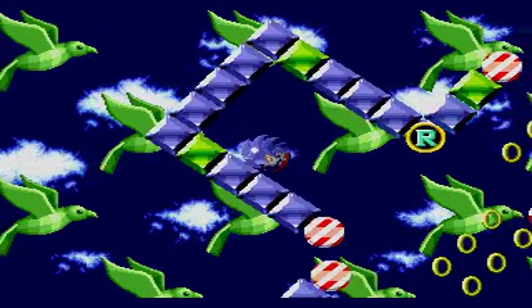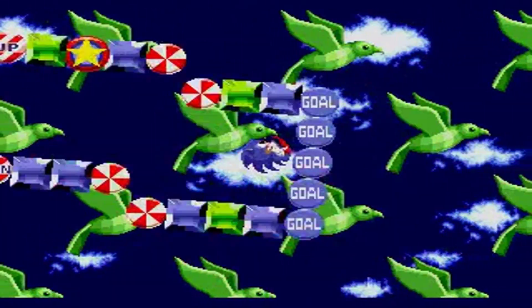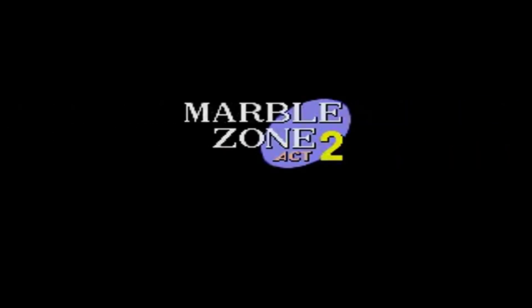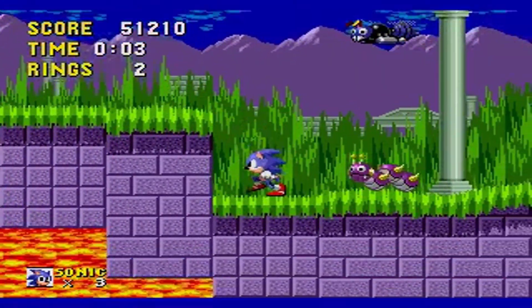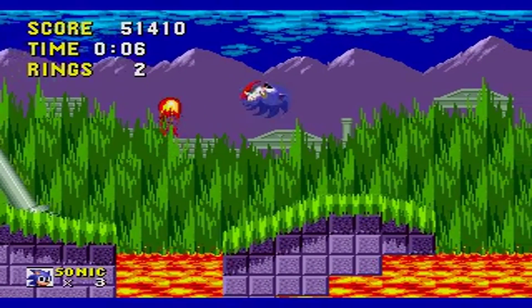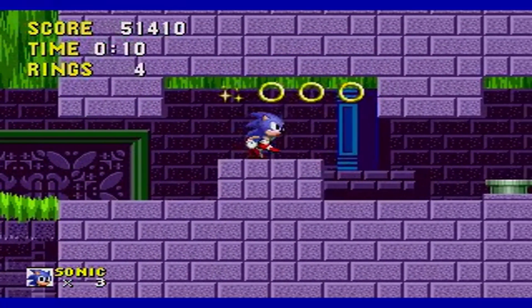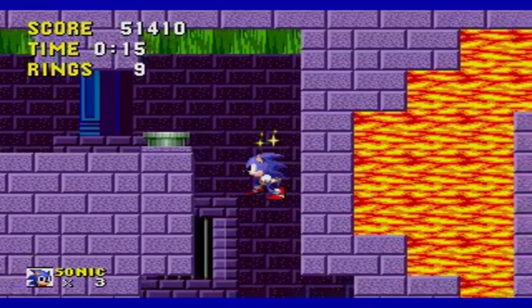If the player completed the act with more than 50 rings, a special gold ring would appear from the sky at the end of the level. Sonic would jump through it and the player would be able to play a special bonus game. The game consists of Sonic turning into a ball and being weaved through a maze-like psychedelic level. At the end of the level there is an emerald that must be touched to collect it. Throughout this mini-game, there are goal signs that will end the bonus game. Complete the bonus game and a player is awarded a continuation, which is pretty neat for the old days.